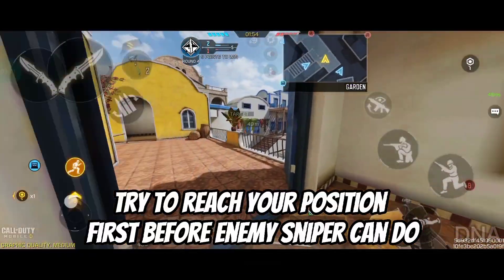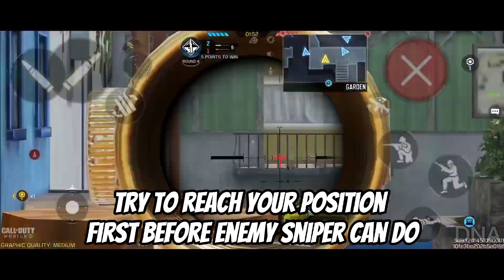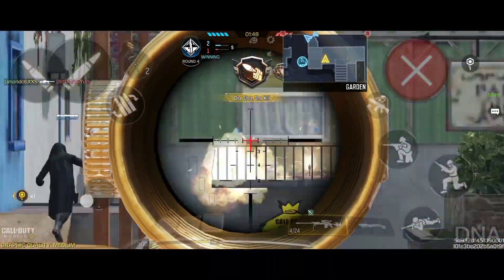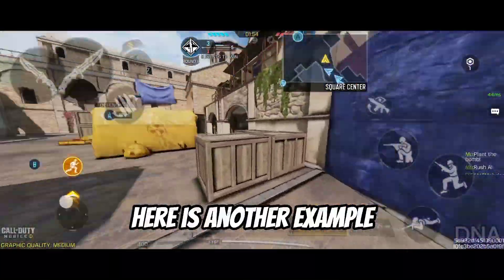Tip seven: try to reach your position first before the enemy sniper can. Get down Zyper. Here is another example.